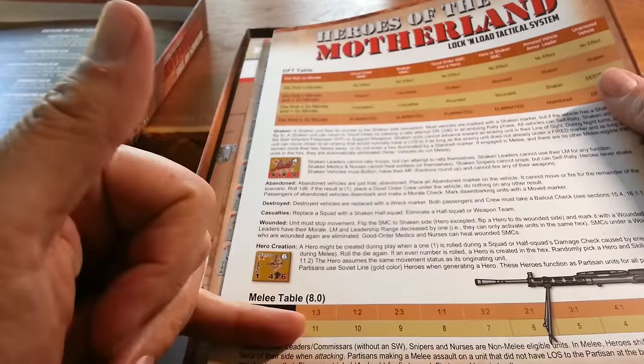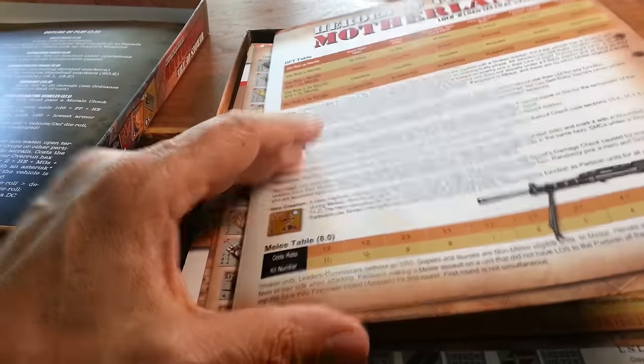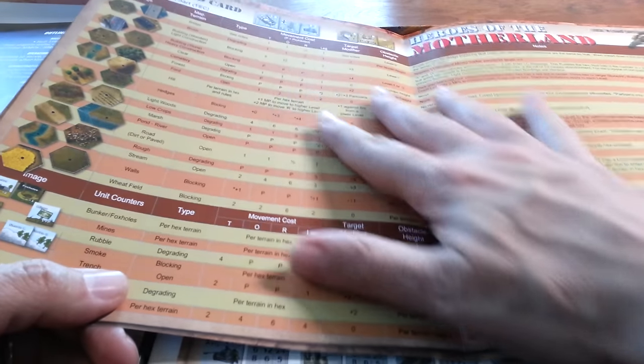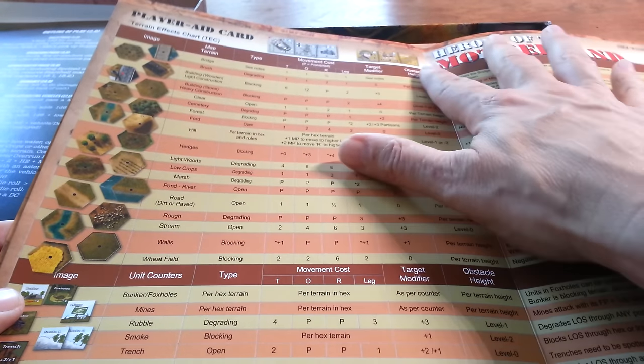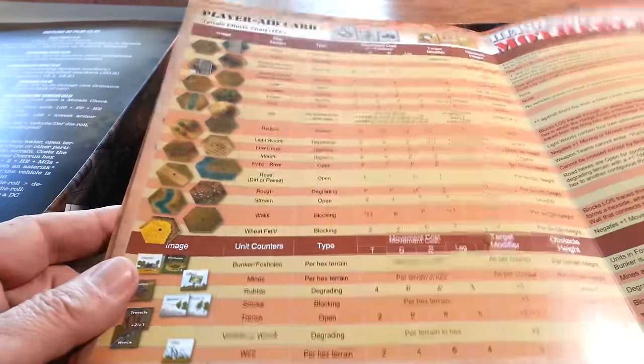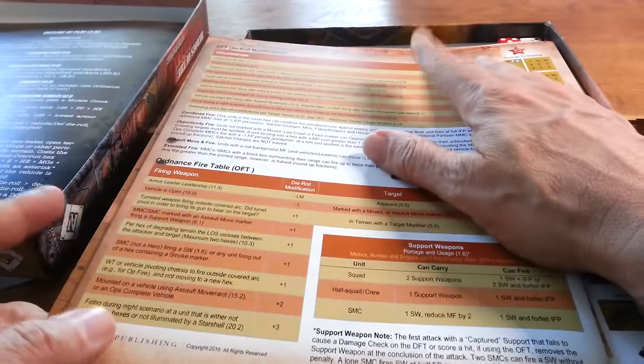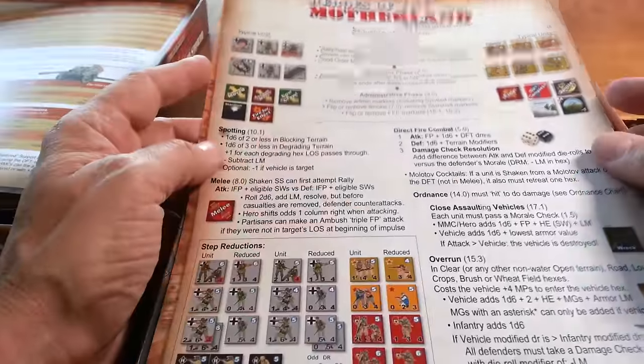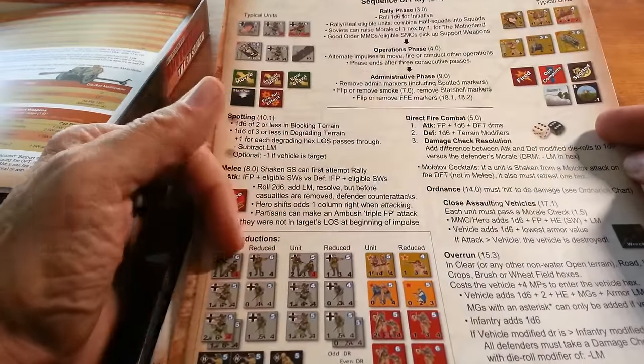Heroes of the Motherland oculotactical system charts: the DFT — Direct Fire Table — explanation of the combat results, the melee table. One-to-one requires an eight, yes. Then we have our terrain laid out in alphabetical order, going from bridge to wheat. Terrain counters, explanations and notes, movement modifiers, target modifiers, obstacle heights, map terrain types, whether it's blocking or degrading, modifiers for DFT, for direct fire, and for ordnance. You can actually play the game off of this reference card. Sequence of play is over here, plus summaries for breakdowns and reductions.